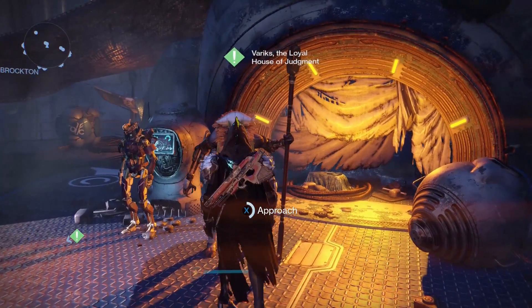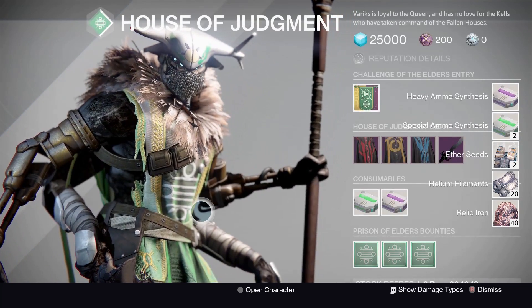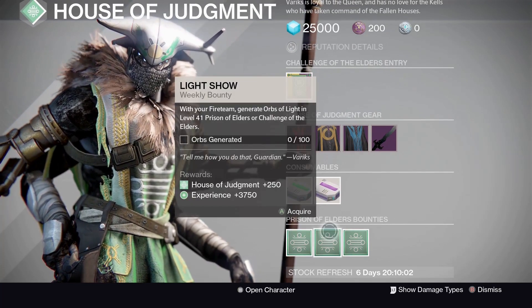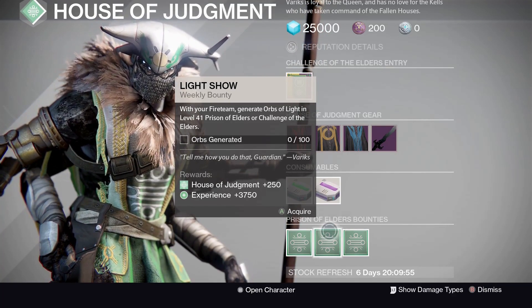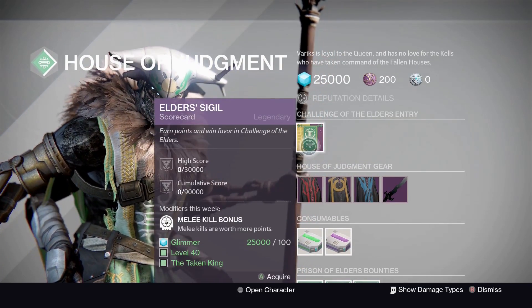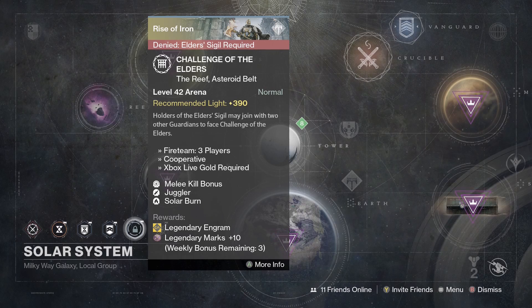Over to Variks for his bounties. Four bounties this week: Dead Shot — kill enemies with precision shots in the level 41 Prison of Elders or the Challenge, 75 required. Light Show — generate 100 orbs of light with your fire team in the level 41 PoE or the Challenge. Heavy Hitter — get 50 heavy weapon kills in the same. For this week's super-secret modifier in the Challenge of Elders we have Melee Kill Bonus — melee kills are worth more points. The remaining modifiers are Juggler and Solar Burn — good thing it's melee bonus because you won't be shooting much.